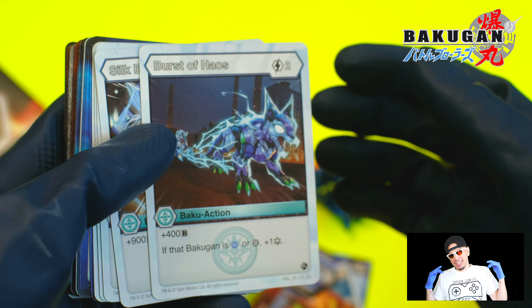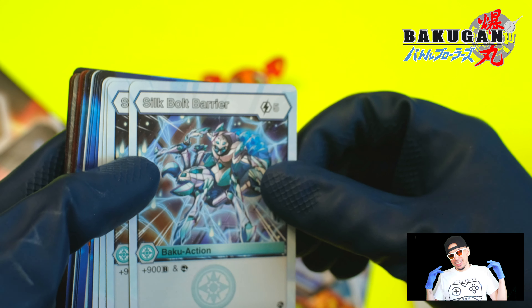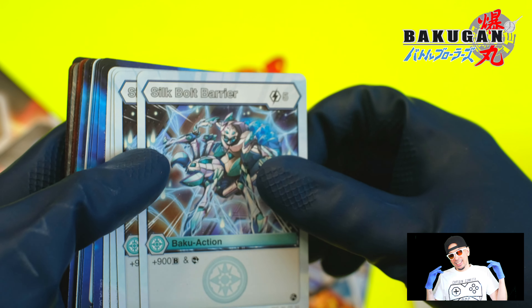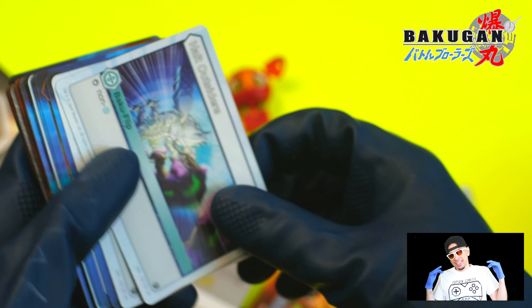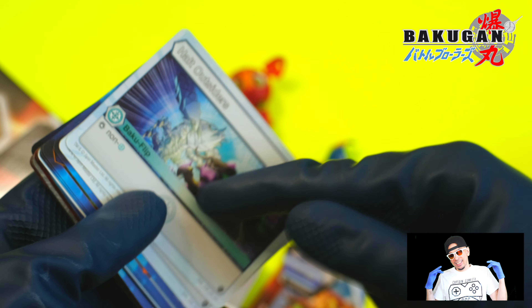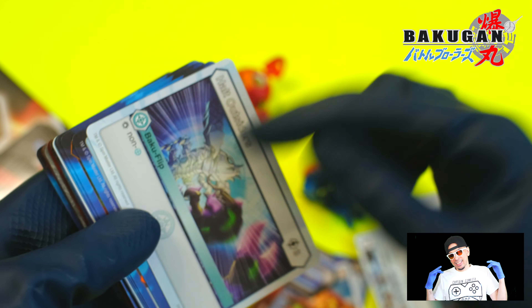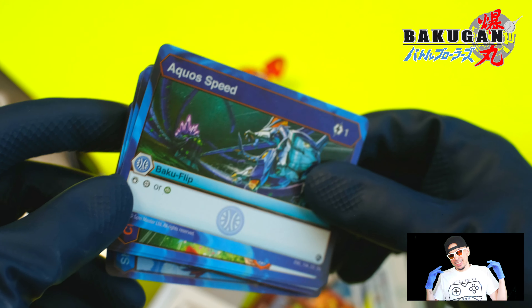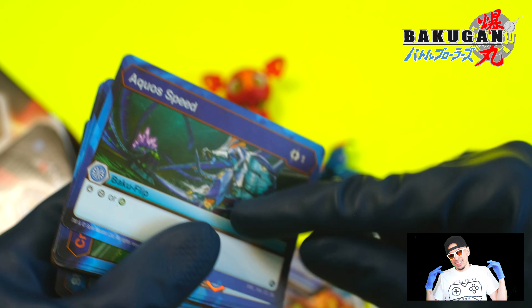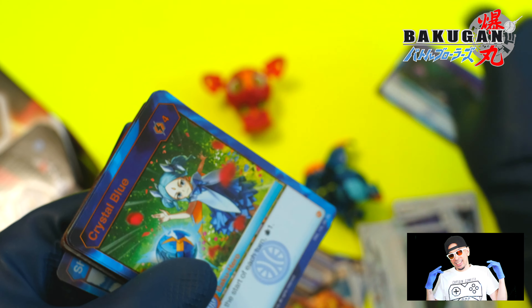This could be decent: Burst of Hail, Skin Bowl, Silk Bolt Barrier — kind of expensive but gives you a scry ability. I want to build up Chaos eventually for sure. Halt Outsiders — nice, you could stop basically anything. Another Halt Outsiders. Aquos Speed — this is really good, I'll need to put this in my deck at least once because you can stop an Aquos or Ventus, two very powerful factions. Set that aside.